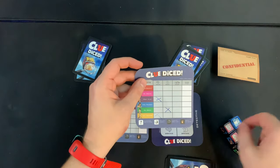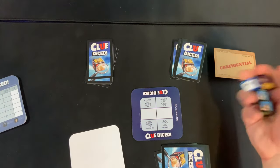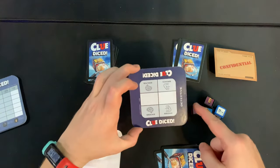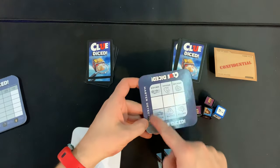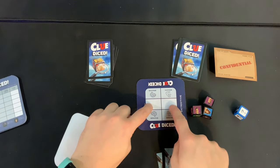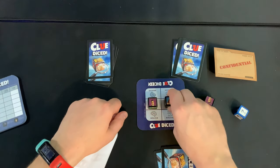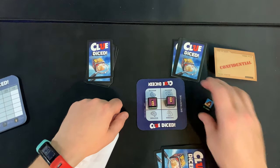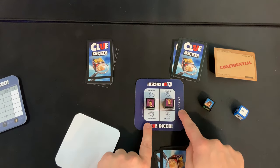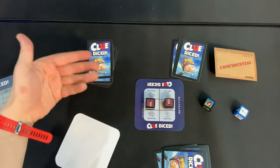Once everyone has marked their sheets, the youngest player goes first and rolls the four dice in the center. You're going to make what's called a suggestion — make sure you're on the Detective side, not the Master Detective side. Place two of your black dice onto the board, essentially asking: 'I think purple might have the Brains and blue might have the Brawn.' You can also go double purple if you want.